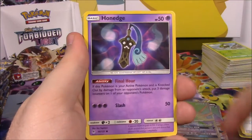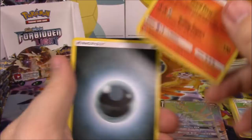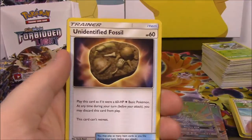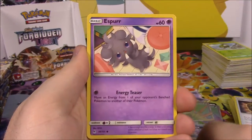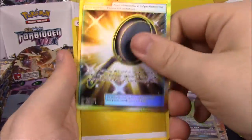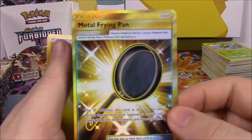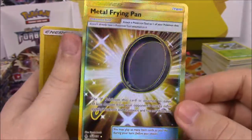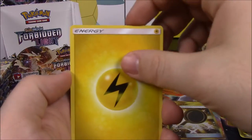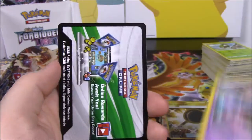We've got an Espurr, Bunnelby, Honedge, Exeggcute, Noibat, Metal Frying Pan Trainer as our Reverse Holo, and a Heatran as our rare, not holo or anything. Dark Energy, Gogoat, Mesprit, Unidentified Fossil, and the code. Then Froakie, Espurr, Honedge, Noibat, Gible, Rotom Reverse Holo, and a Gold Metal Frying Pan. Oh my god, this box is just giving us all the good stuff — so we've got a Gold card of a Metal Frying Pan. I don't know much about Trainer cards but I know they usually come in these Gold versions. So it's two Rainbow Rares and a Gold card so far — it's awesome. Electric Energy, Ultra Space Trainer, Braixen, Double Blade, and the code.